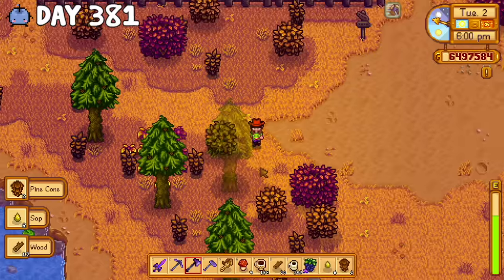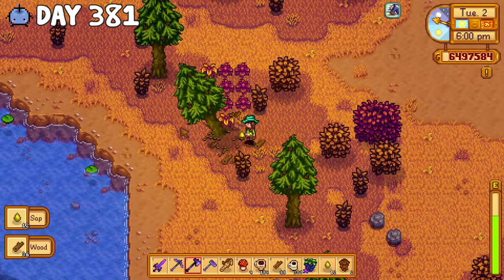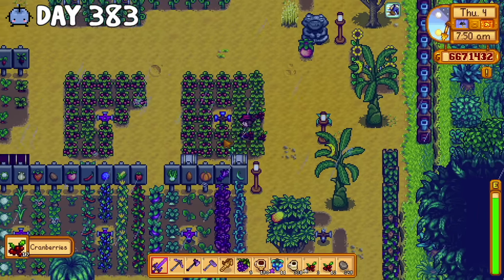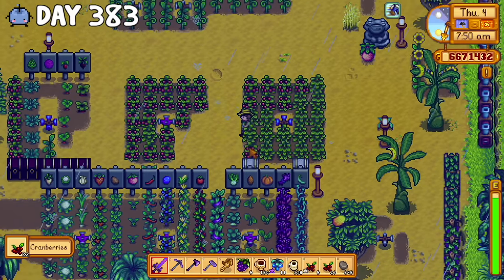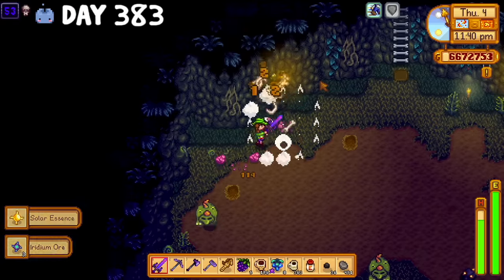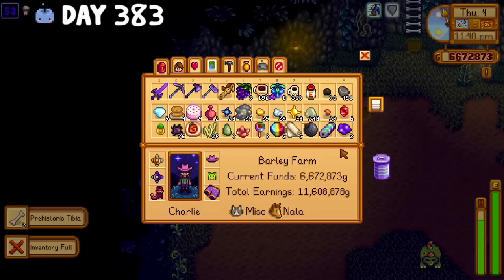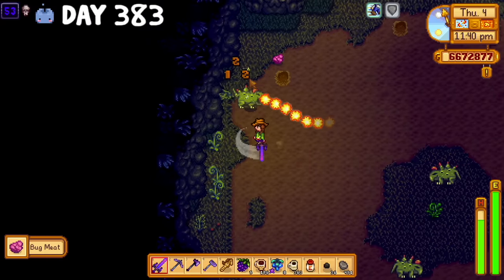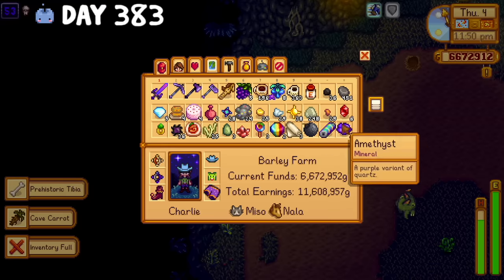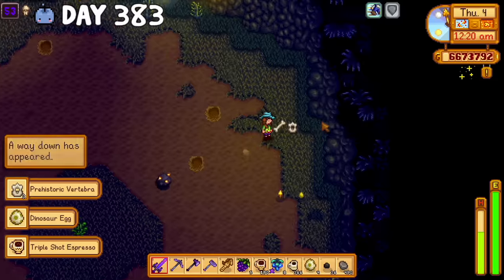I'd started to run out of wood again so on day 381, I continued to deforest the town in the name of Wine City. Most of my time over the next couple days was spent mining for prismatic shards and harvesting. On day 383, I sold a bunch of my cranberries for a quick buck and then headed back to Skull Caverns. I don't mean to flex or anything, but everybody keeps commenting saying they've never found a dinosaur egg and that I have insane luck — on this day alone I got four.